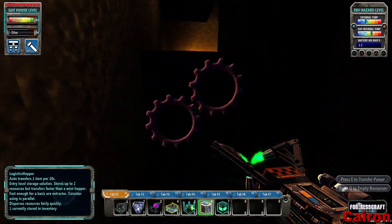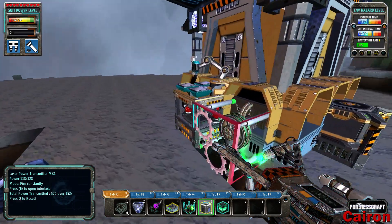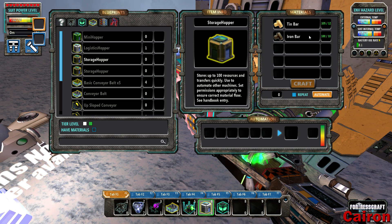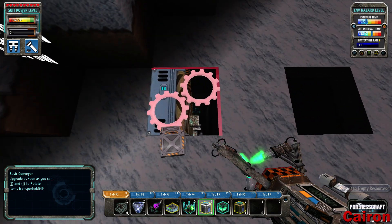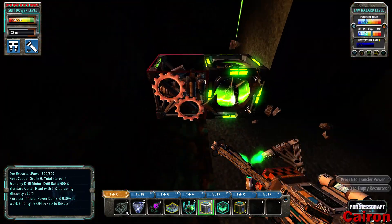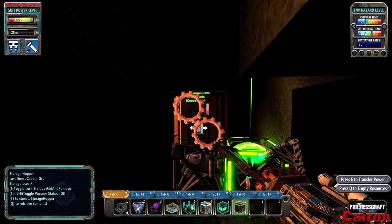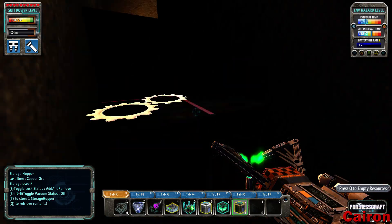The next thing we need to do is get all of this up to the surface, or we can put a hopper there. What we really need is a storage hopper — that's 12 tin and 10 iron bars. Actually, we do have one we could use. Let's commandeer this and put it on top there. Now everything is getting dumped into here. They don't drill out that quickly, so we can just come by every once in a while and grab up a hundred ore whenever we need it.